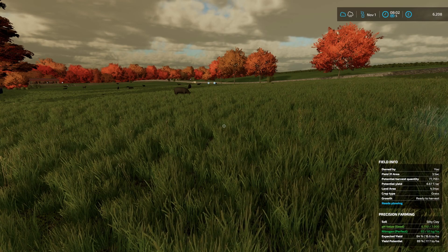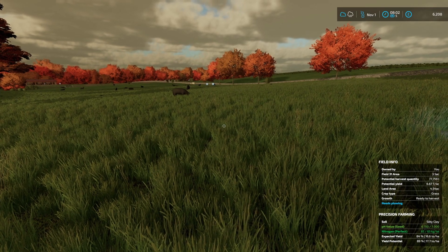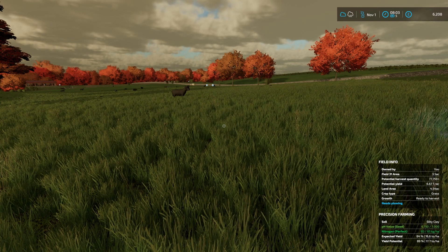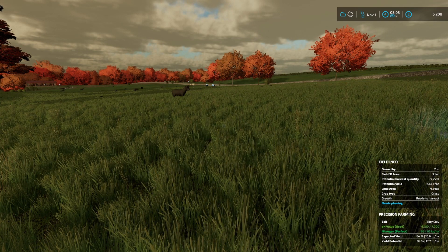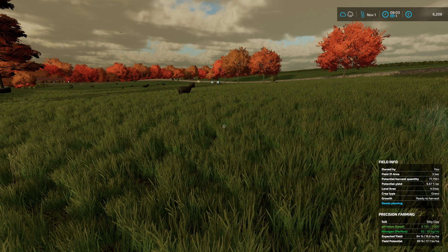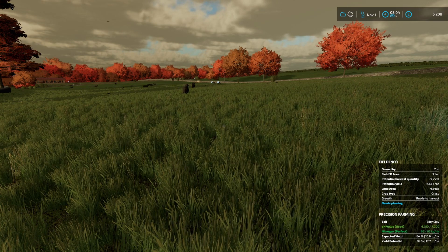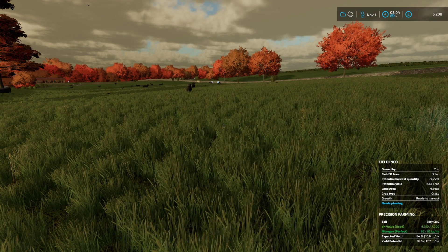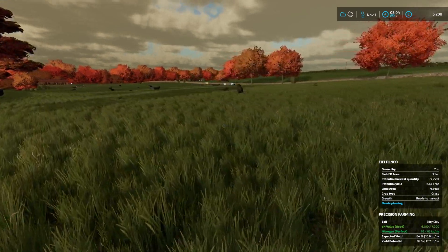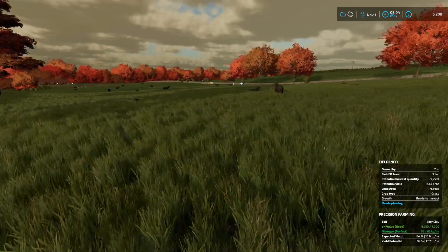We did have to skip all of October to get here. It's now ready to harvest. So we'll get into the New Holland to get hooked up to the mower, and we'll get our three grass fields done and dusted. We also need to look at the pricing for the wool - as you can see in the distance, we do have quite a bit of wool there.